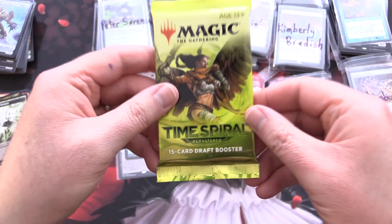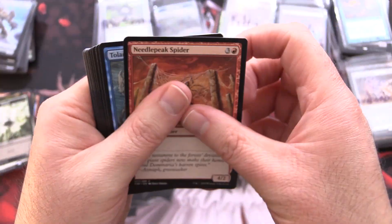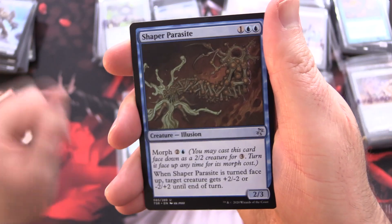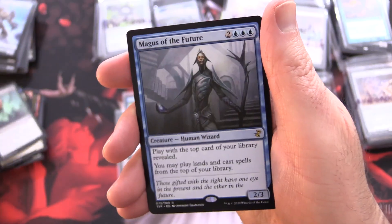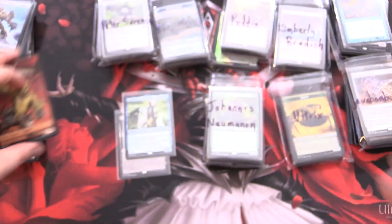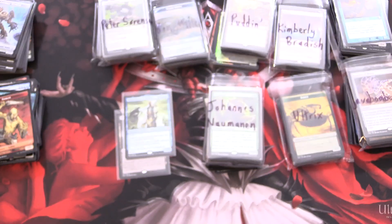Final pack! If you want to see more old packs, check out our journey through Magic history where we open one of every pack going all the way back to Antiquities — link in the corner. Final pack: Shaper Parasite, Outrider en-Kor, Dread Return, and Moment of Truth. That is a Magus of the Future. Ninja of the Deep Hours — that's still pretty decent. And a Goblin to finish. Awesome! Hope everyone's staying safe and healthy out there. Thanks for watching and have a great day.